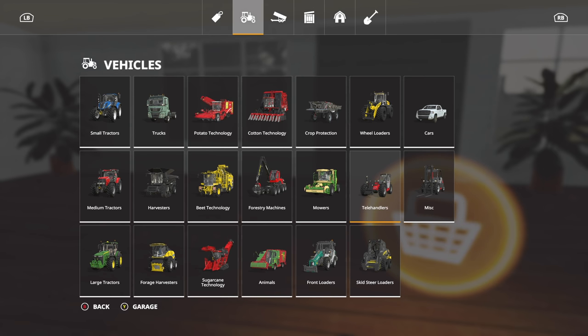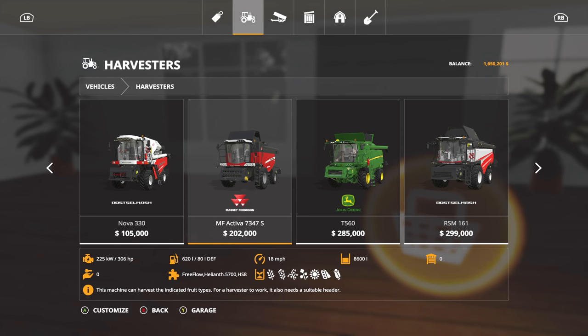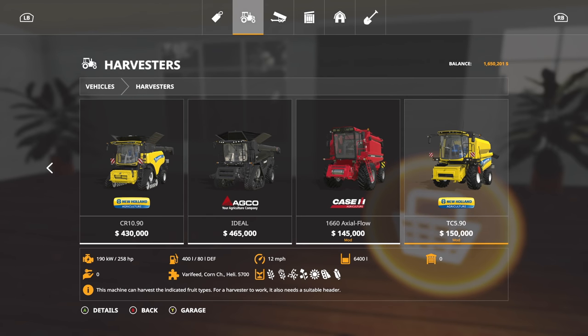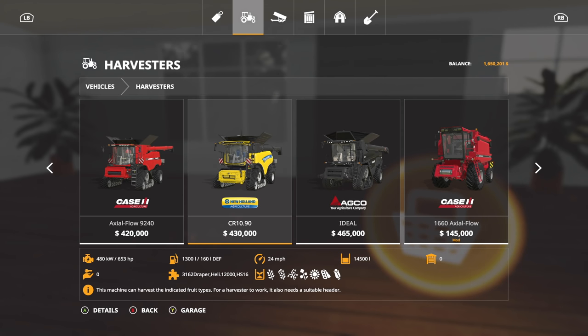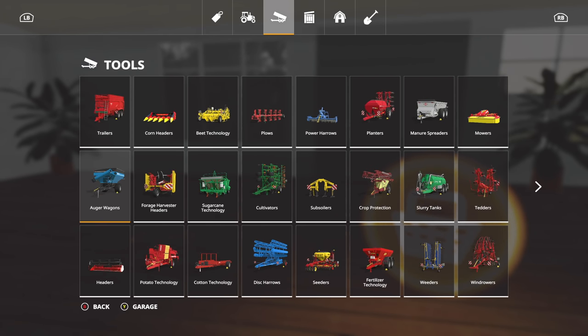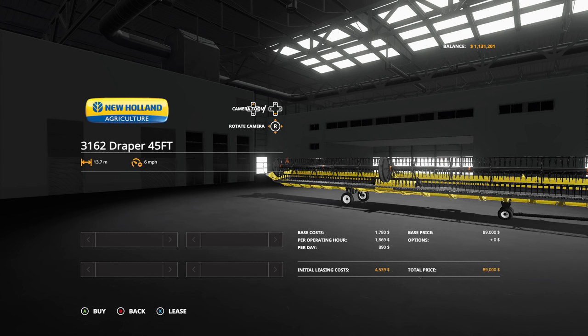Now we've got a large tractor, a small tractor, and a telehandler — we need a medium tractor and a harvester. Starting with harvesters: the Massey Activa 7347 is base game. We have absolutely massive fields, so I'd go with the Ideal, but there are no folding headers that match it. So we're going to go with the New Holland CR1090 — I know that's a huge harvester to start with, but these fields are magnificent. We'll purchase that and get the matching draper header.